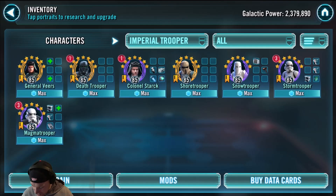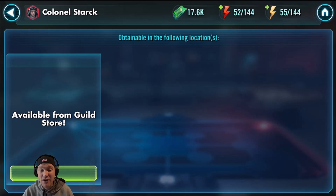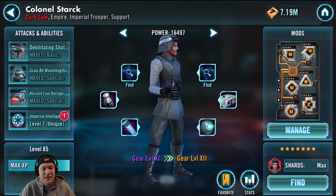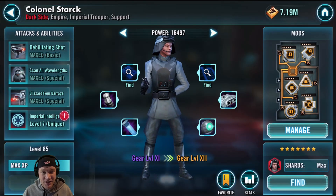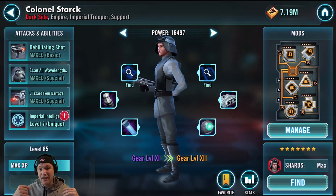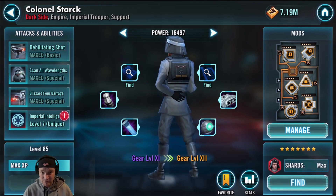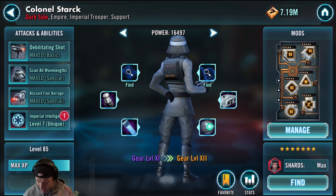Next, Colonel Stark. What's awesome about Colonel Stark is you can find him in the guild store every day — he never leaves, he's always there. You get five shards per day; it's an excellent place to farm him and you can get him to seven stars relatively quickly. Besides that, he's a really fun character to use. He's great in the Sith raid — he can give critical chance up, he can do an AOE attack. I'm actually thinking about zeta-ing him; I'm pretty close to getting him to gear 12.